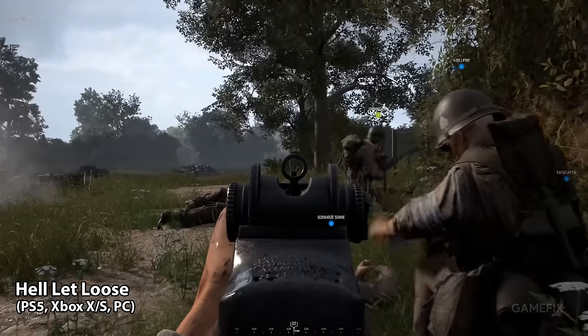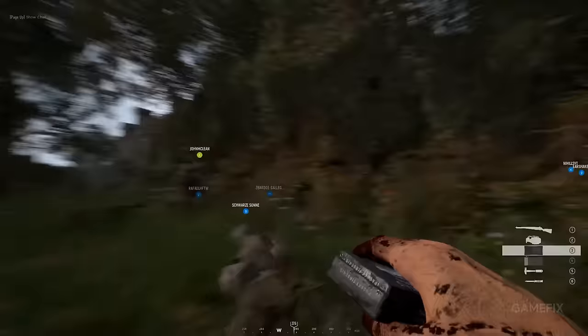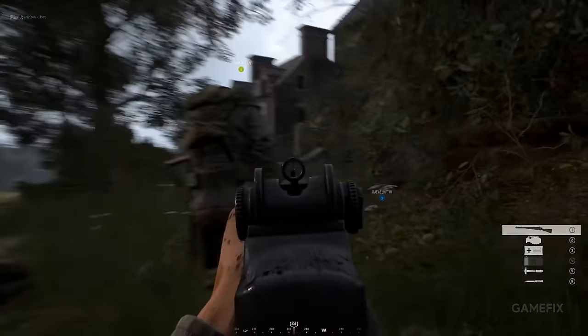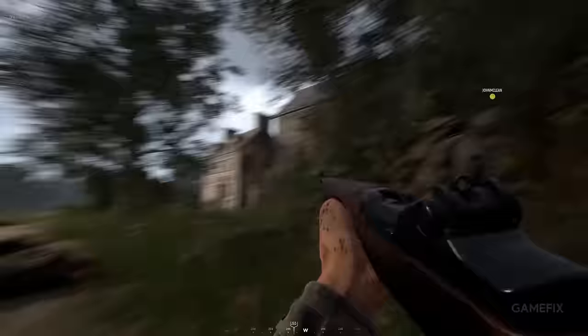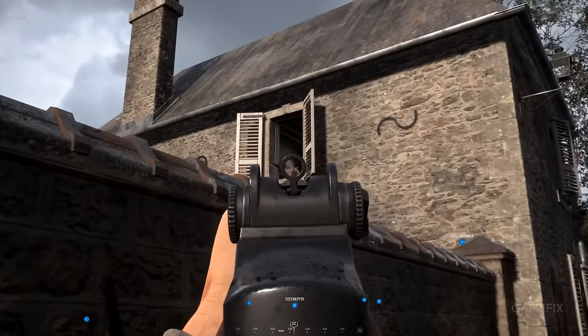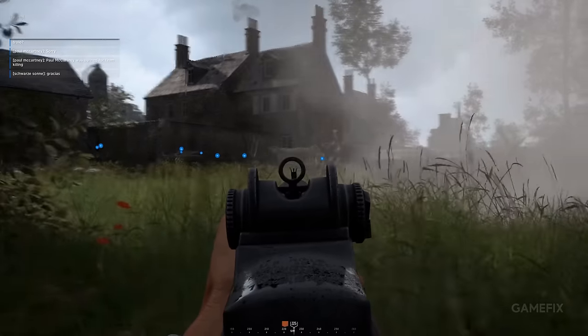Hell Let Loose is another early access title with the game putting players into an FPS set in World War II. The video game takes players to different iconic battles where you'll be just another soldier looking to help out your squad in a victory. With battles of 50 versus 50, there is plenty of action-packed combat with players being able to communicate through the in-game VoIP system.